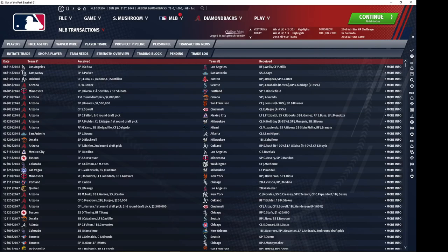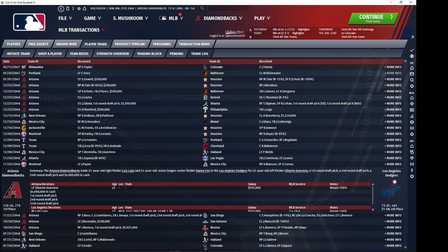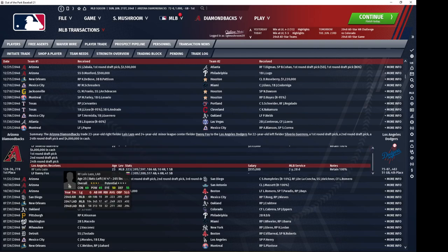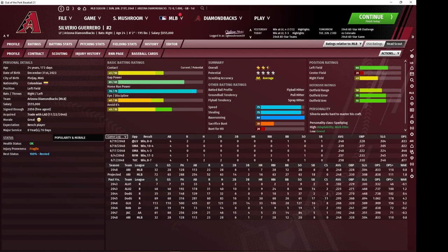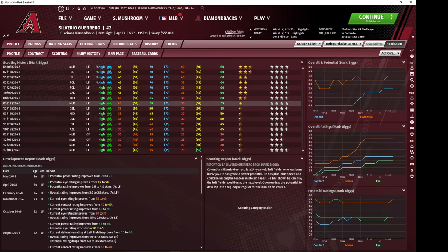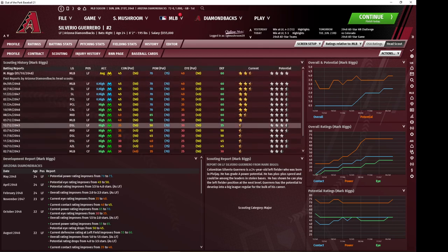Silvino Herrero — trade with the Dodgers. He would have been another high potential outfielder, actually a throw-in. I was getting draft picks in this trade and threw in Herrero. I was giving up Luis Lazo, who was a pretty good outfielder for me that I didn't really need because of my depth. After 2046, he wasn't even a top 100 prospect — how was he not a top 100 prospect? Look at that potential: he was already a four-star guy with outstanding power and solid tools across the board.